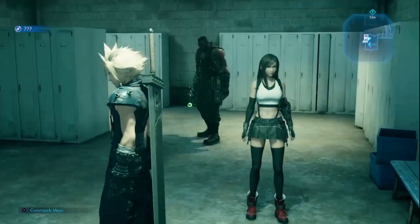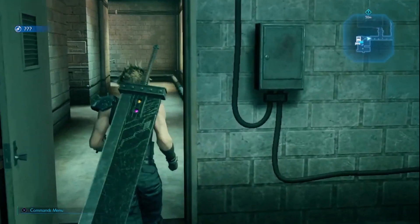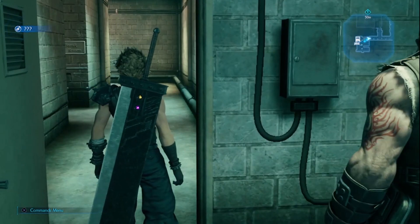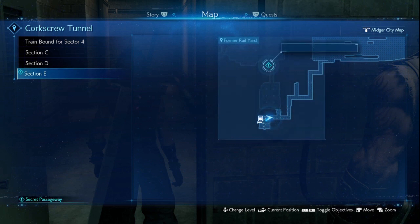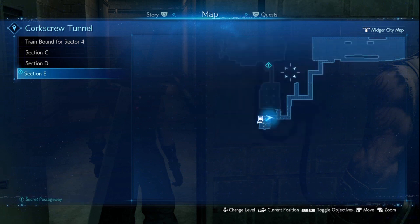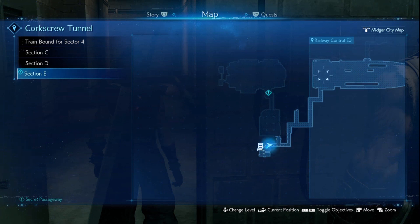Hey guys, it's Tungsten and we're back with another Final Fantasy 7 Remake guide. This one's pretty easy. We're just going to quickly hop onto the map — we're looking for the secret passage in Chapter 5. Up here you fight some flamethrowers and some missile launchers, but they're easy to deal with.